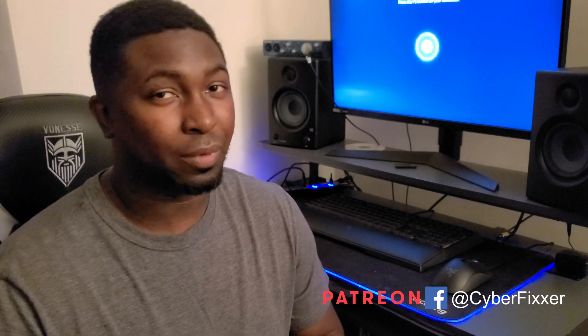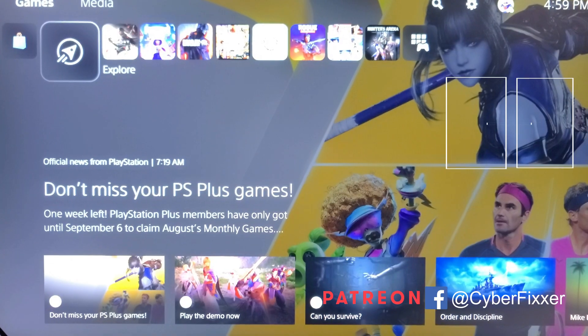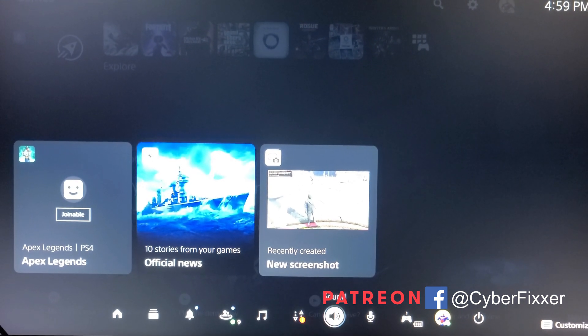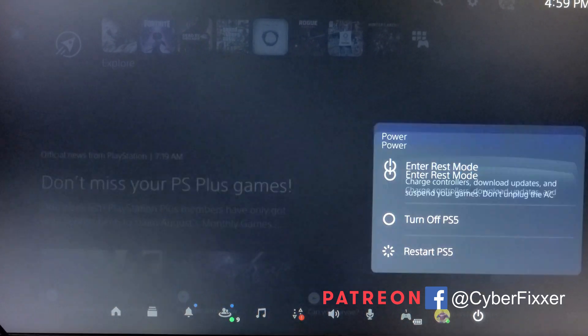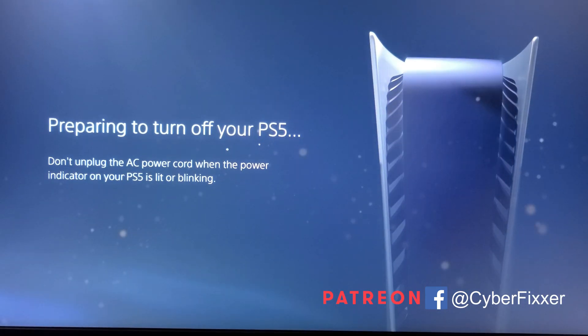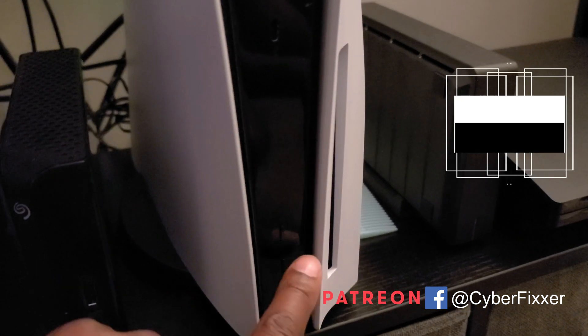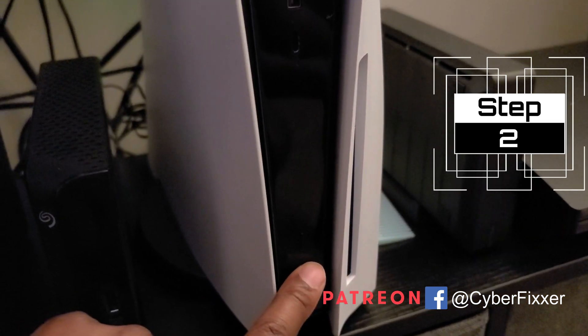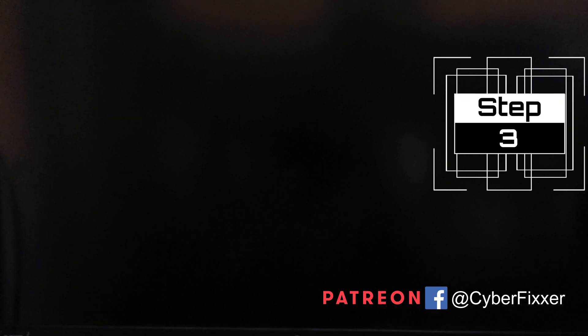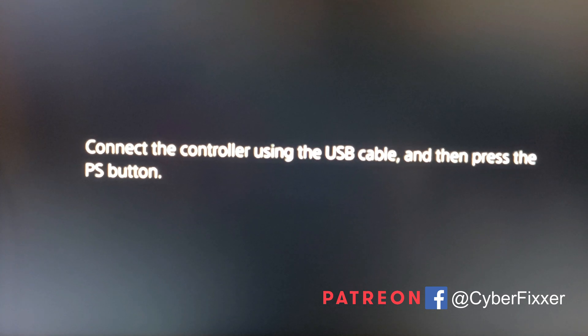Alright guys, first things first: go to the main menu at the bottom, press the PlayStation button, and this menu will show up. Go all the way to the bottom to the power button, click it, and turn off the PS5. Then wait. Next, hold the power button until you hear the second beep. Once the second beep comes on, let go and wait for the system to boot up. Once it boots up, you're going to need to connect your PlayStation controller via USB to the system.